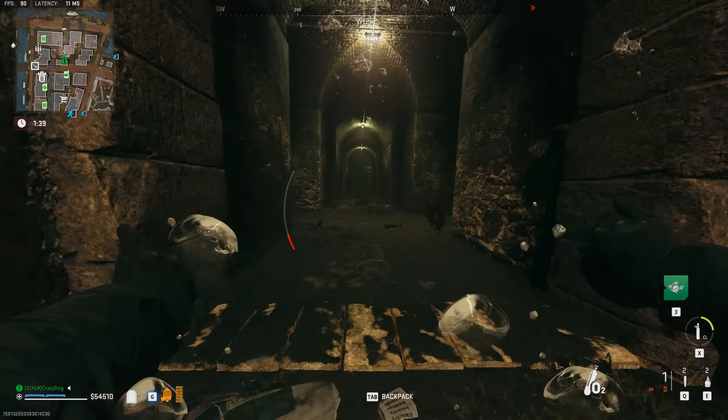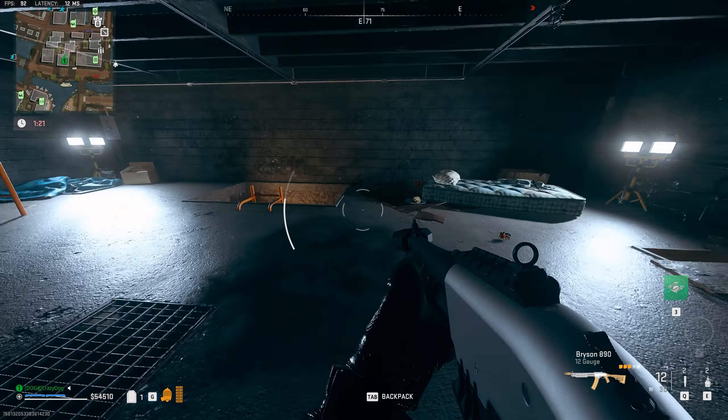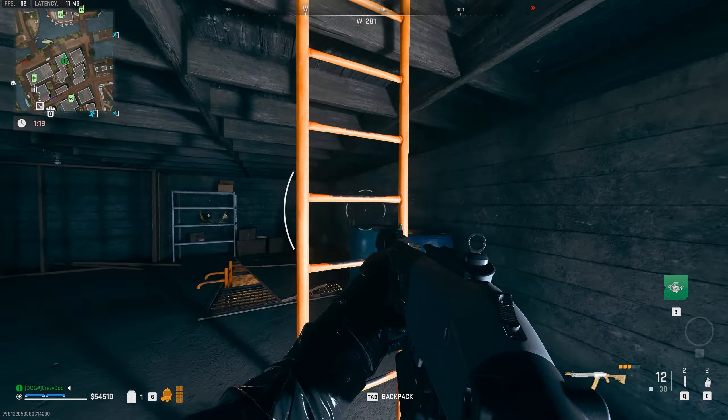The next location is the Police Station, located right here. You can enter from any of the building doors, but the easiest way is to come in through the van that crashed through the wall. Take a left, then locate the stairs to go to the next floor. Walk through the wooden doors and you'll see two cells — in the second one you'll find the KV Broadside.